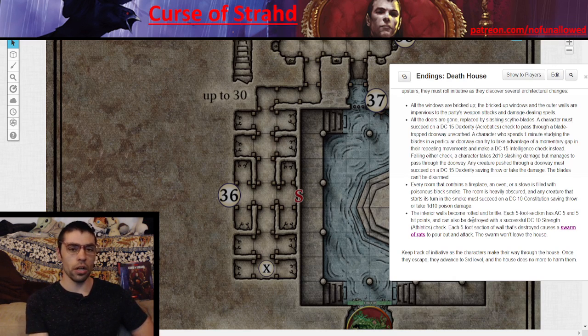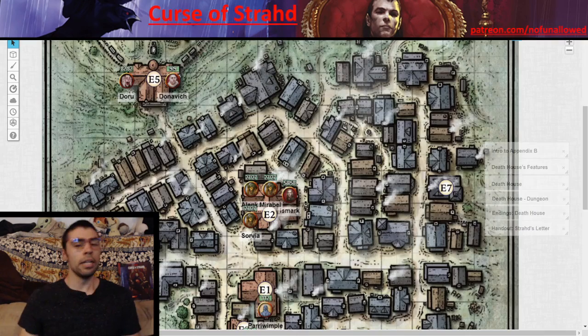As players escape Death House, all the windows are bricked up, all the doors are gone, and now there are saw blades doing 2d10 slashing damage — those things kill PCs. Every room's fireplace is blazing and they must make CON saves or take 1d10 poison damage. All the interiors are rotten; fail an Athletics check and a swarm of rats attacks. Running out of Death House is actually more deadly than some of the combat encounters in the entire dungeon. Keep initiative going to maintain time pressure — or just tell them the house will collapse in 5 rounds.